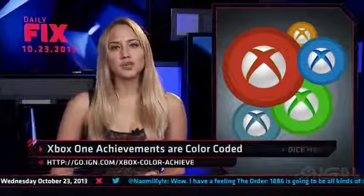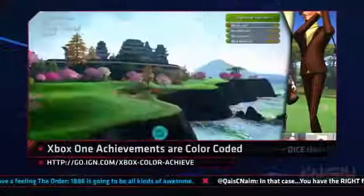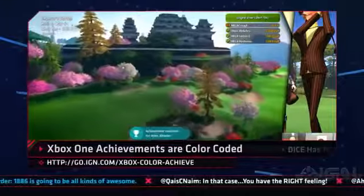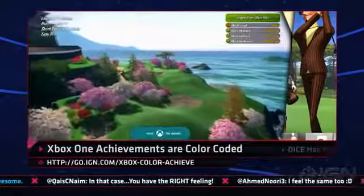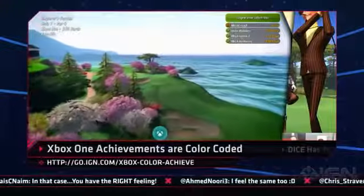You ever have that problem when you're playing the Xbox One with your friends and someone gets an achievement pop but none of you know who it's for? Nobody has an Xbox One yet, but when you do, a video that showed up online confirms that each player will be able to customize the color of their achievement popups for their account. So you'll never have to wonder which of you got that achievement for team killing your friend.